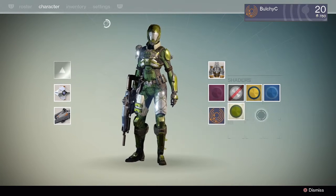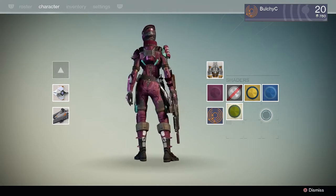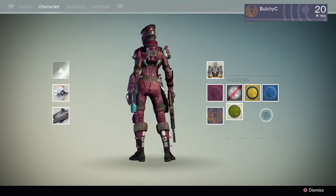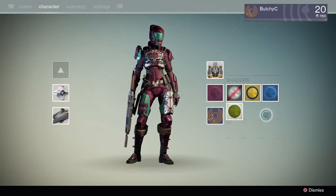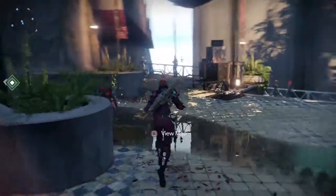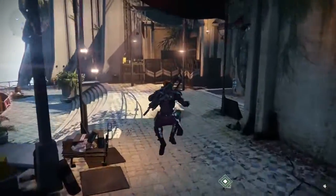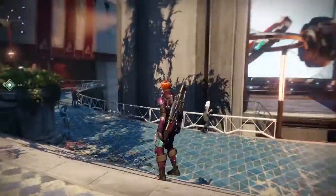Now that you've managed to get hold of a cool-looking shader, you can equip it by heading into your inventory. In the bottom screen, there's a section for shaders just below your emblem. Don't worry too much about what armor you apply the shader on, as you'll be able to remove and reuse the shader as much as you like. It works just the same way that your emblem does and isn't consumed when you reapply it.